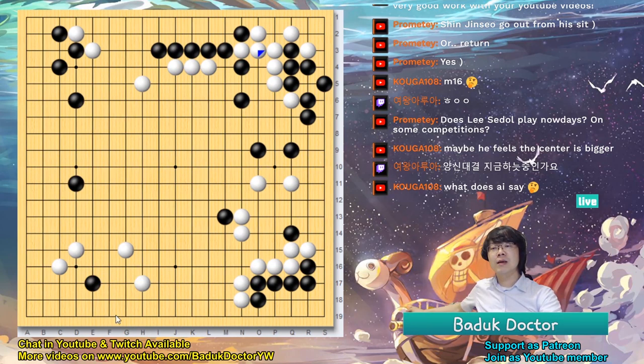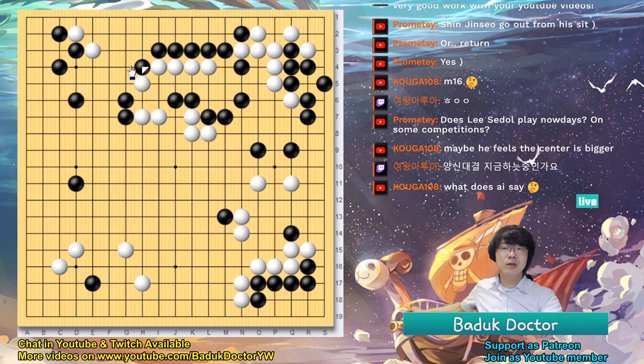In the future, if black thinks about continuing to play here, there is going to be a kind of ko, but this ko is not possible to win. Even though later there are ko threats, local ko threats, it's really impossible to win. So Shin Min Jun just had to attack; otherwise he didn't have enough territory. He didn't have another choice, just kept attacking. But black had to play such a move that is already not good — it's really impossible to be good.